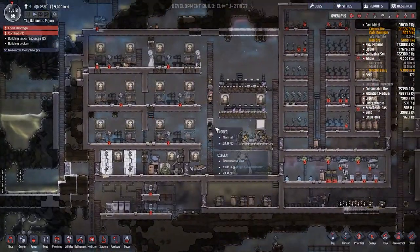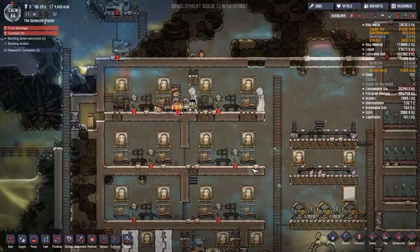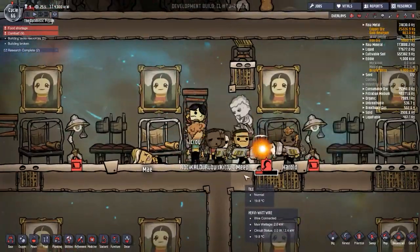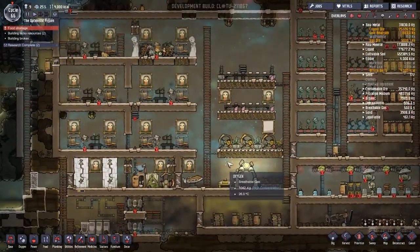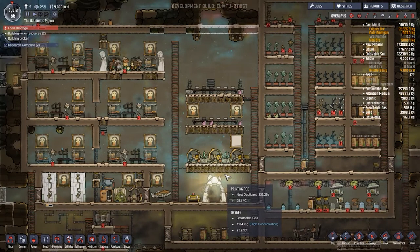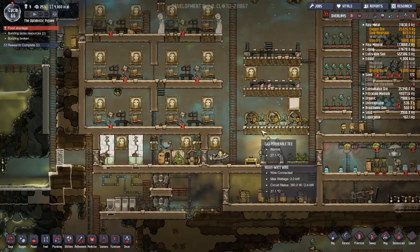Welcome back to Oxygen Not Included. We are literally at the beginning of the day where I left it last time. There are a few things to point out: first, we have a new mob in the base that should be dealt with quickly, but second, we are out of power. It's literally the morning, so that's not the biggest problem - it took all night to get removed. It is going to be one of our high priority jobs over the next coming days.